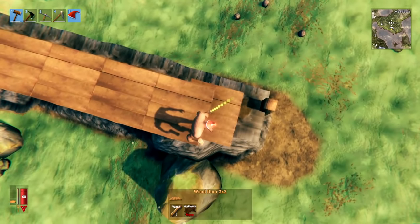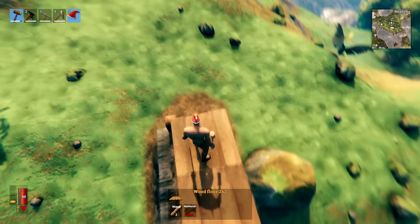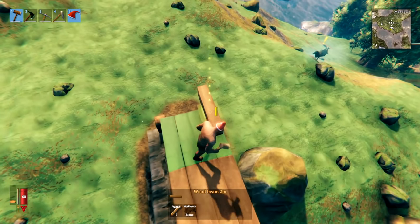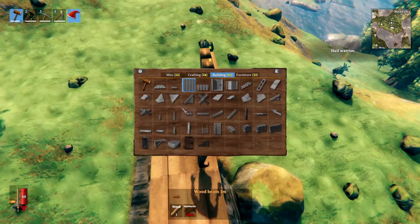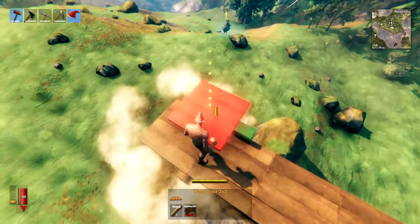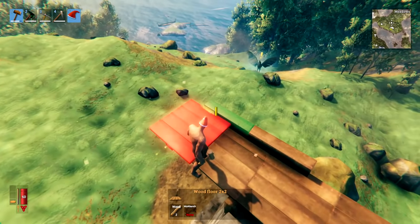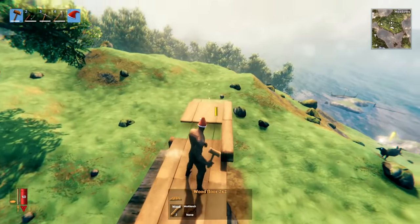When placing floor to make a bridge outward it can be difficult and finicky, especially over a big drop where you could fall and die. An easier way is to place beams alongside the bridge and then snap floor pieces onto them — you can keep doing this all the way along, making a line of beams and snapping floor onto them, which is a faster and safer method for building bridges.